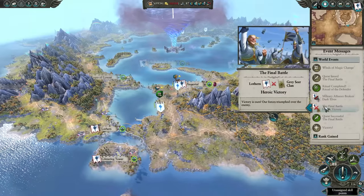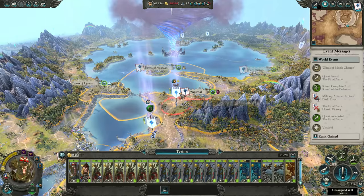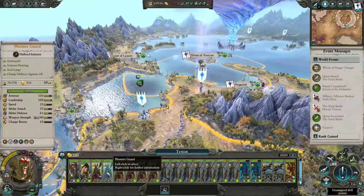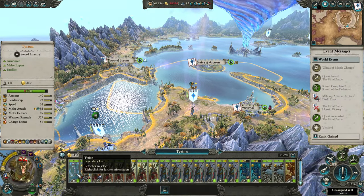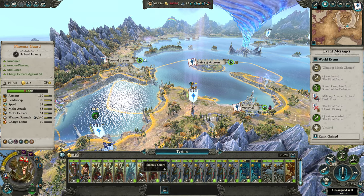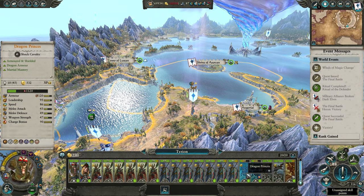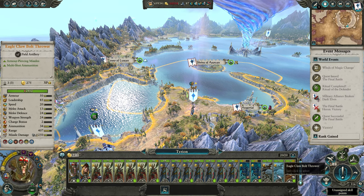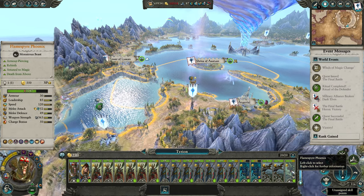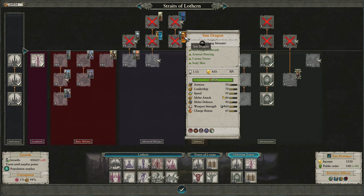Not to mention dealing with the surprise armies — I won't spoil that. This is effectively my primary army I would use for the endgame: Phoenix, Tyrion, a High Elf Wizard, Phoenix Guards — essentially improved Spearmen — Lothran Seaguard which is basically a mix of both Spearmen and Shield units, two Dragon Princes, two Artillery pieces, and the Phoenix.